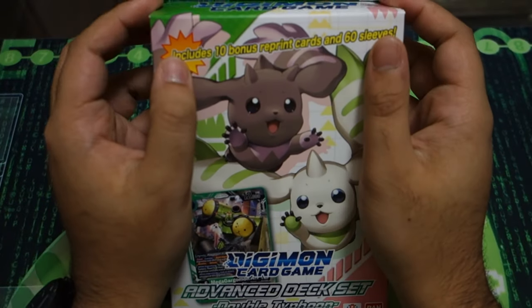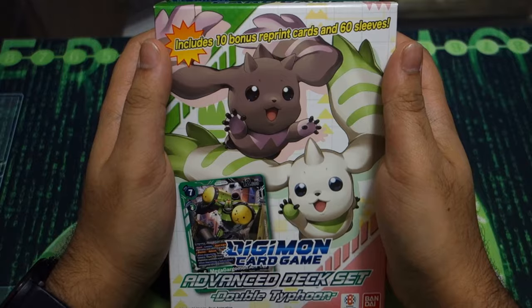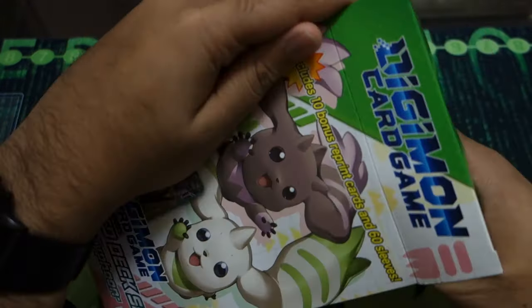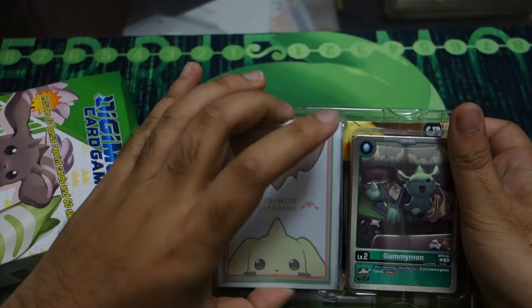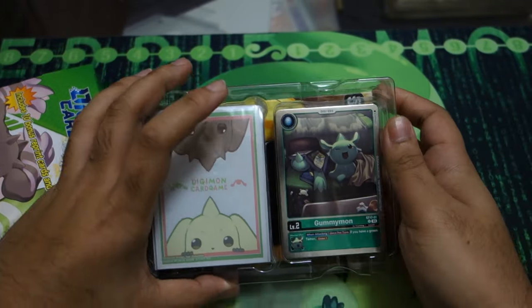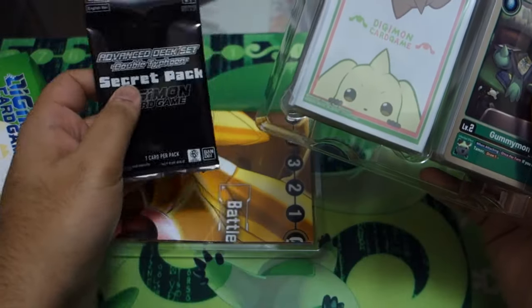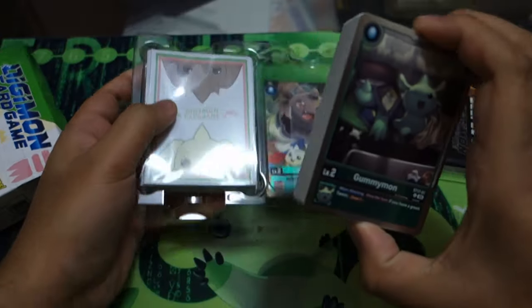What is up YouTube and welcome to Structure Deck 17 Double Typhoon box opening number two. Lovely lads Terriermon and Lopmon. Let's get this opened — we have our lovely sleeves and the card set itself, then underneath we have the secret pack and the playmat that everybody's definitely going to use. But let us start with the cards themselves.